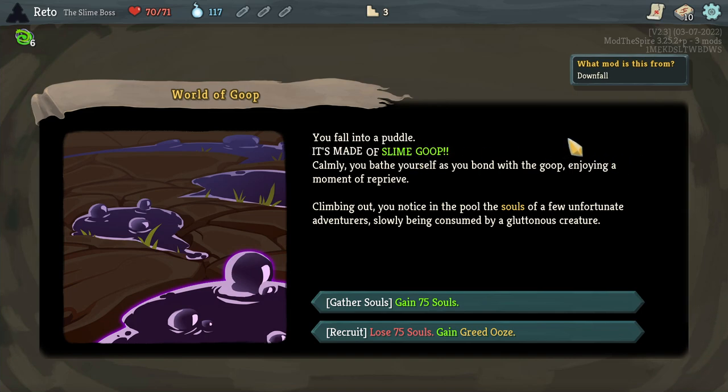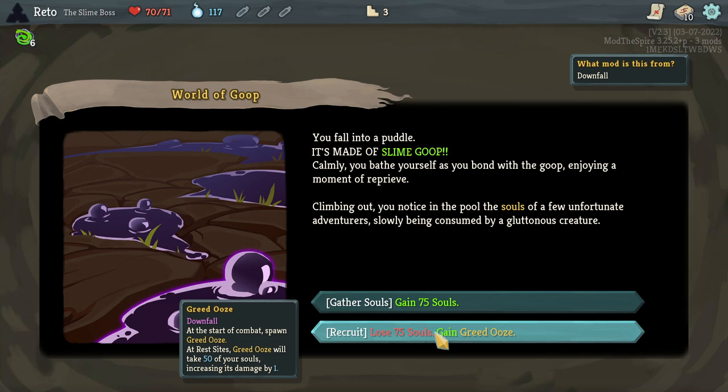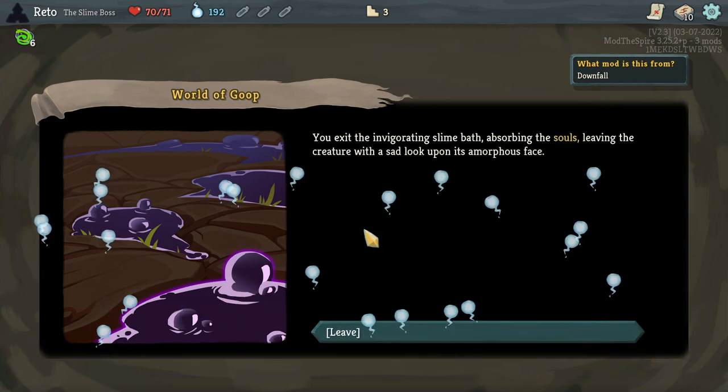'You fall into a puddle of slime goop. Calmly, you bathe yourself as you bond with the goop, enjoying a moment of reprieve.' When I opened up the map, I went past and skipped over that entirely. 'Climbing out, you notice in the pool of souls a few unfortunate adventurers being slowly consumed by a gluttonous creature.' Gain Greed Ooze: at the start of combat, spawn a greed ooze. At rest sites, greed ooze will take 50 of your souls, increasing its damage by 1. I'm going to just take the money for now.